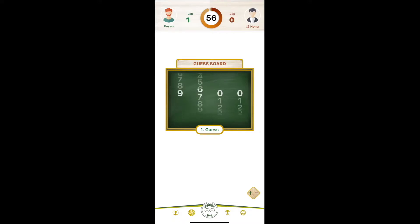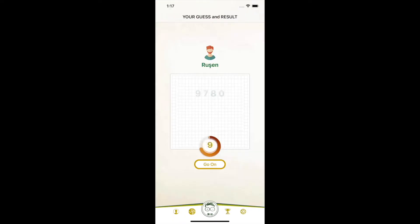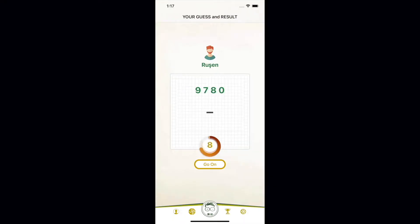I am using my first guess as 9780. As a result, a minus was returned to us. This means that there is only one number from 9, 8, 7, and 0, and that number is in the opponent's target number but in a different position than the digit used in this guess.